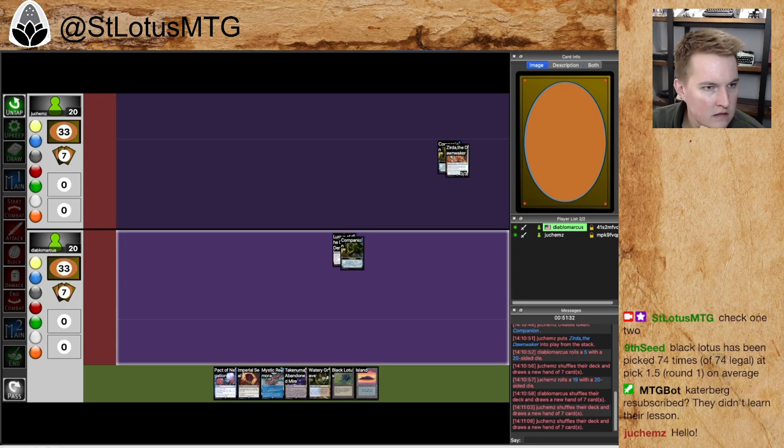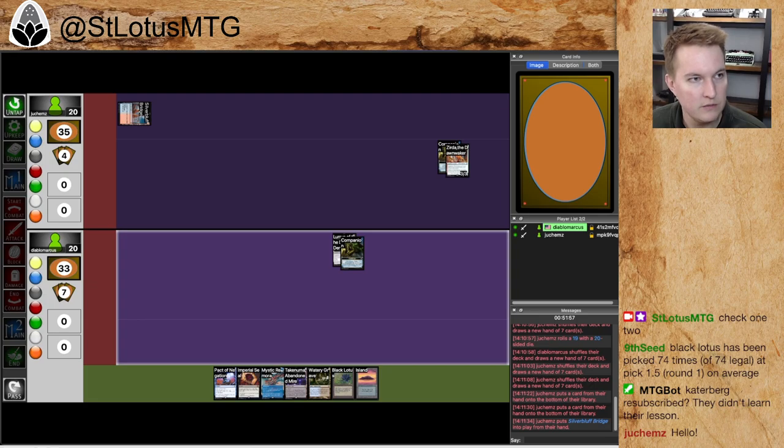This hand looks pretty strong. It doesn't do anything immediately, but having Mystic Remora against a deck that's going to be trying to go a little faster is nice, although I'm going second. I think I still keep this hand — it seems pretty strong. Mystic Remora allows for... there's not going to be a turn one where he dumps out three artifacts that make Mystic Remora seem really dumb.